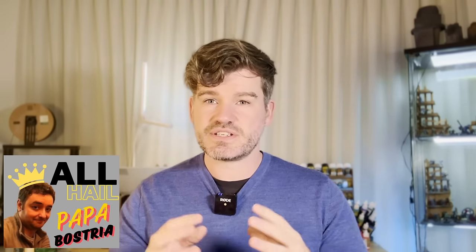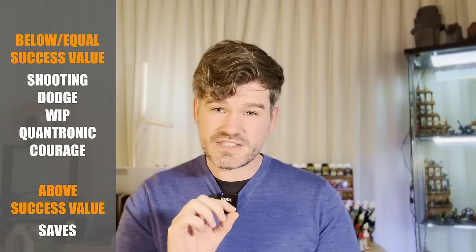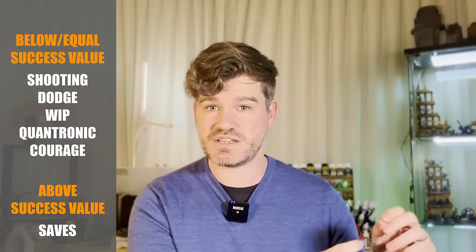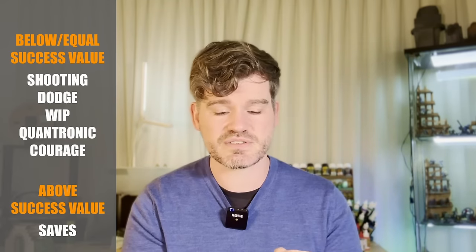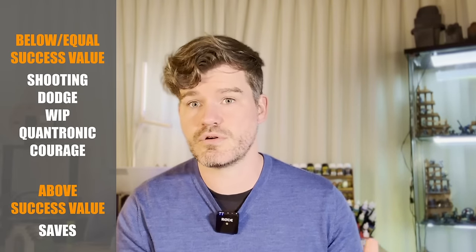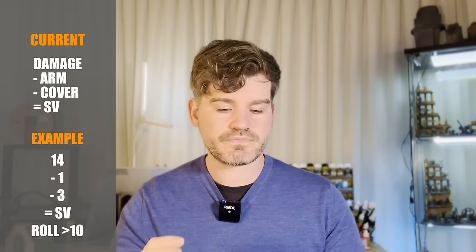Then we jump into the PS values, which we don't have a ton of information about, but piecing a couple of things together from what was mentioned in the seminar and these rules, what we can infer - and what Carlos, praise be to Bostria, said in the seminar - is that damage is the only mechanism within N4 where you have to roll more than your success value. With everything else it's equal to or below. So I think this is one of the first glimpses of that tidying up of rules discussed for N5, where this is actually just being brought in line with the rest of the mechanics. That makes it so much easier from a learning and teaching perspective, because you're basically saying to a newcomer: when you have a face-to-face roll or a normal roll, you have your success value, and what you have to do is hit that or go below it. Anything over is a failure.